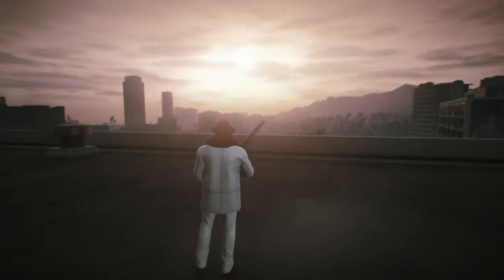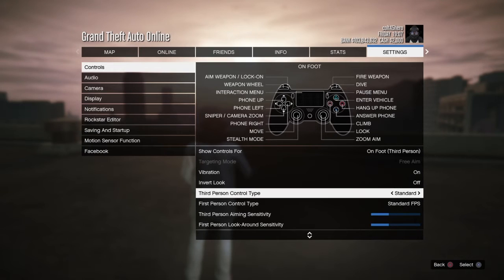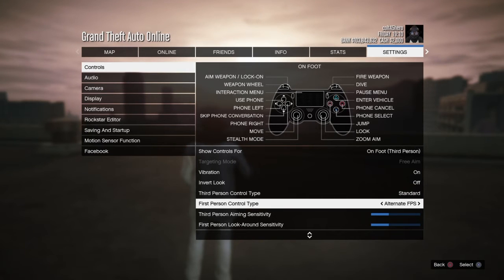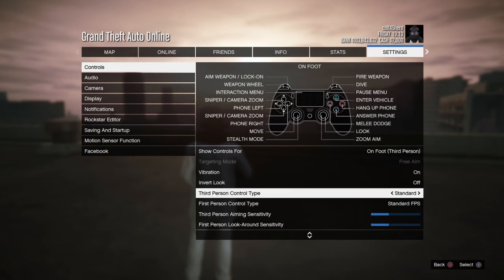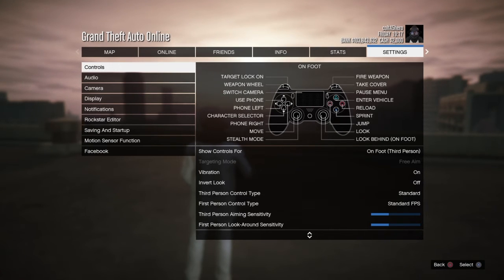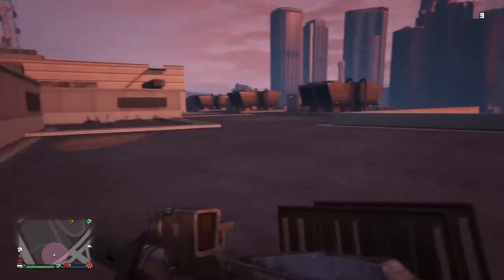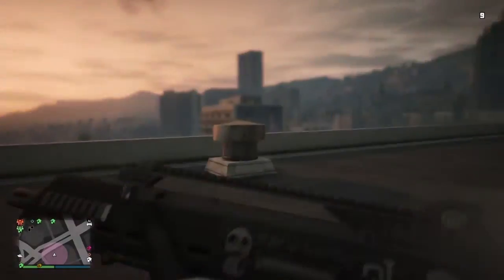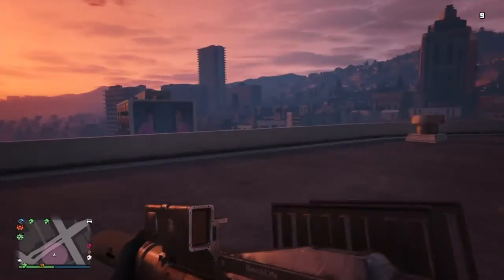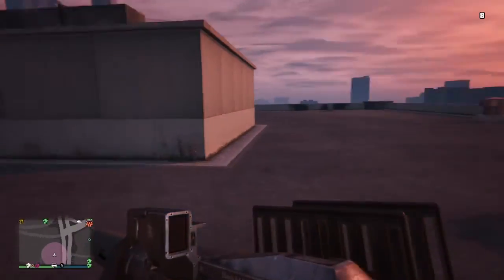Last but not least — go to your settings, go to Controls, and you can modify both your third and first person control types. There are all sorts of different configurations so you'll have to figure out which ones you like the most. I personally play standard for third person, but for first person I play Standard FPS, which actually makes it feel just like Call of Duty — I sprint with L3, aim with L2, and fire with R2. I hope these tips were pretty useful for some of you.